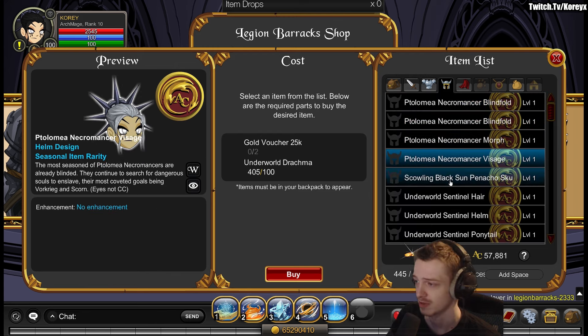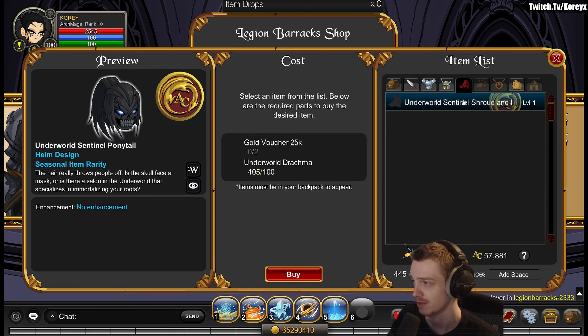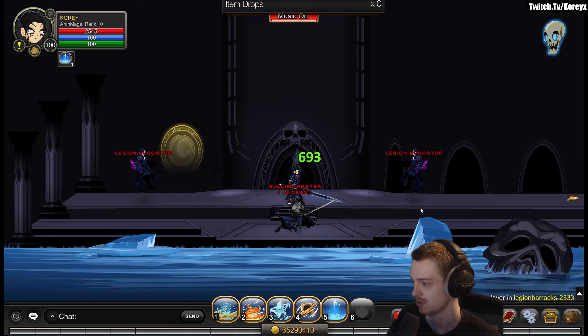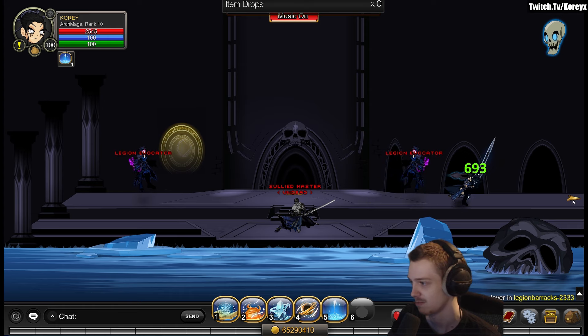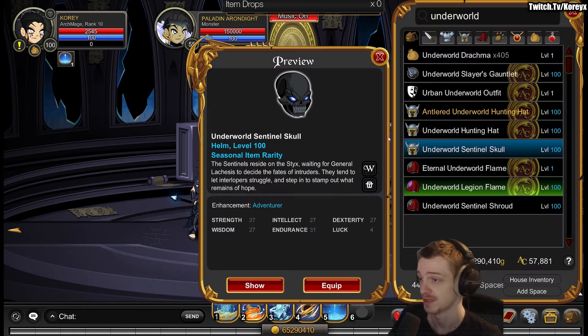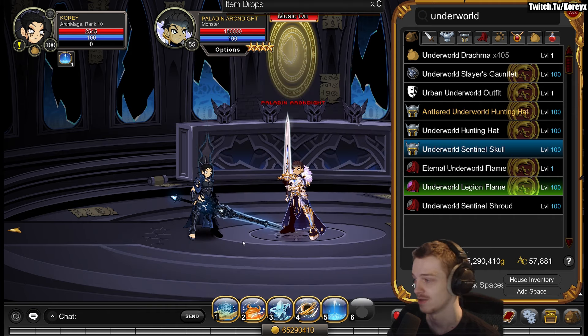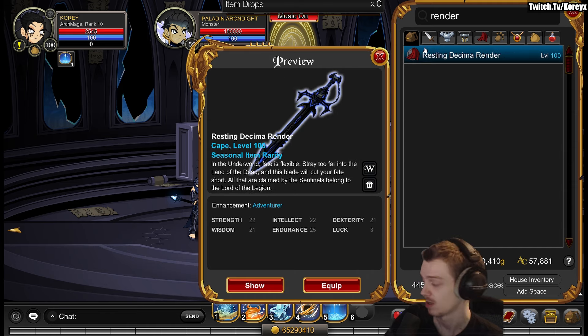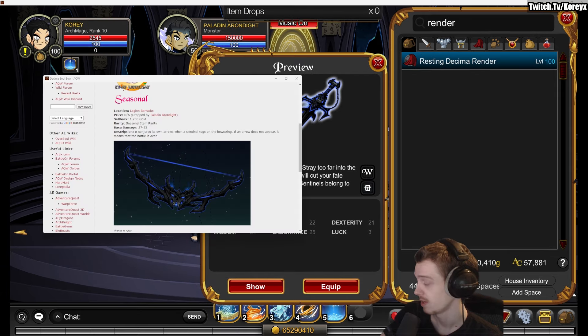So yeah, you get a bunch of helmets and stuff. Most everything else in here is seasonal, so it'll be back next year. As far as drops on everything else in the map, none of these drop anything — just the boss. The boss drops this skull; he's the paladin guy in this room right here. You also get this cape, another cape, and this time a sword. There's also a seasonal rarity bow that I don't have yet — I was farming him for quite some time and didn't get it. Might be rare, like 1% or something. But it's seasonal, so if you don't get it, it'll be back next year.